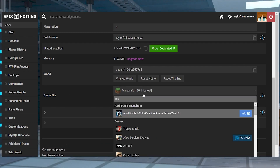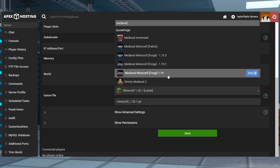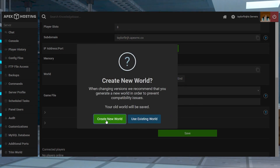If you can join the server but the modded items aren't working, it's normally due to the modpack being loaded on your own game but not on the server. This can usually be confirmed by creating a single player world and seeing if the modpack works there. If it does, head back into your Apex panel and make sure the server is running Medieval Minecraft 1.19.